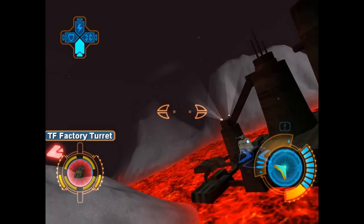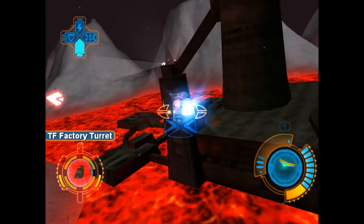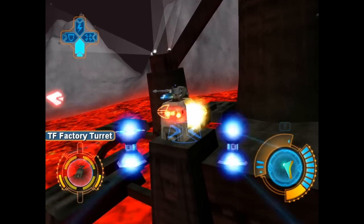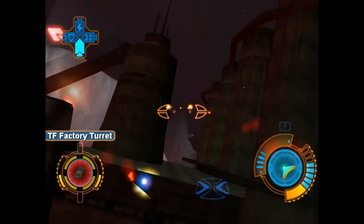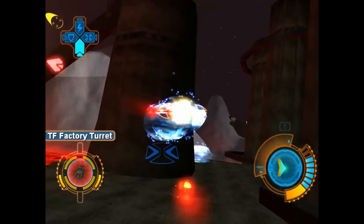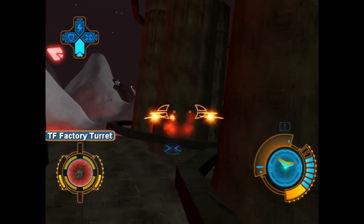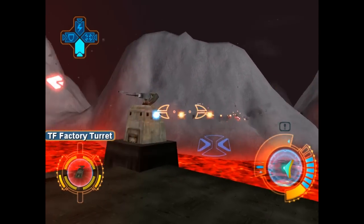I'm just gonna get behind these turrets, cause — I don't know if you heard or not — so long as you see a blue light, these turrets can't shoot you, cause they can't turn all the way around. Yeah, they're just sort of explaining that mechanic to you.